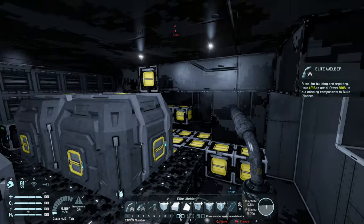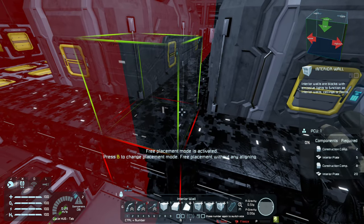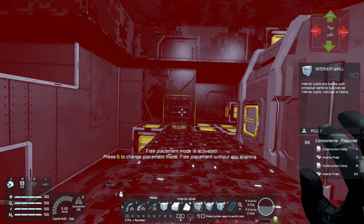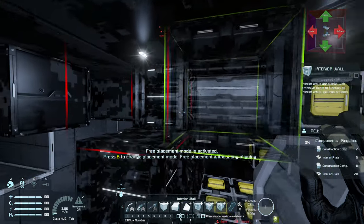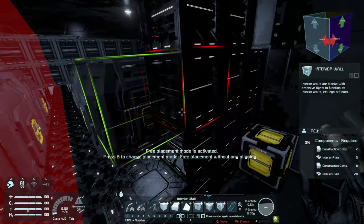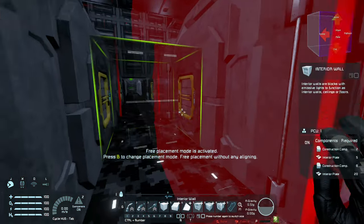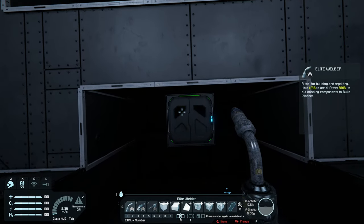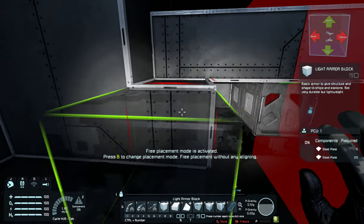That looks so much better - now I can actually see what I'm doing. So let's grab some interior blocks. I have to get rid of the light that I just put in - that's probably not the best thing. And then what we can do is create a door that goes there. Let's turn our lights back on, and let's get rid of these blocks here and those there.